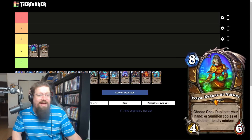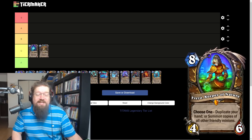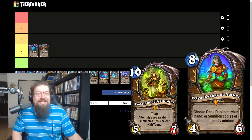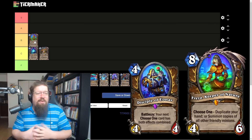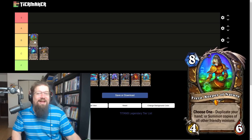Next we have Freya Keeper of Nature, the Druid legendary — eight mana four-six. Choose one: duplicate your hand, or summon copies of all other friendly minions. Its interaction with the Titan — basically playing the Titan, refreshing your mana, playing Freya, getting a copy of that Titan and using its ability right away — I feel like will be relevant enough to make this card worth playing. Sometimes just copying her hand can be good too. I'm giving her a B.